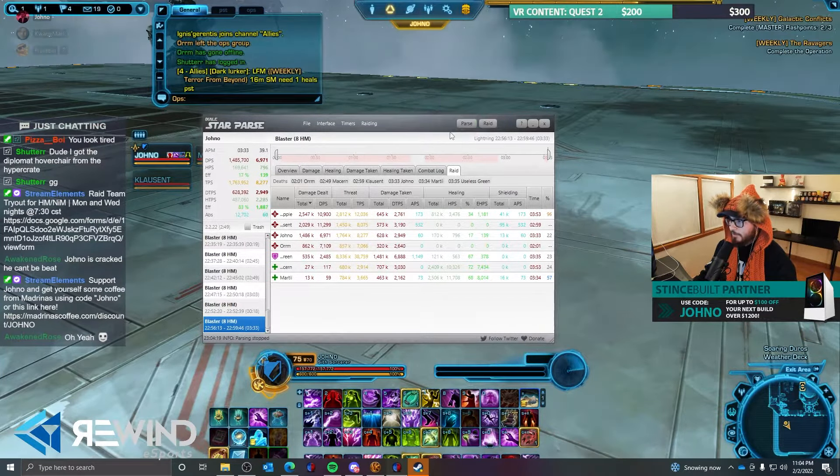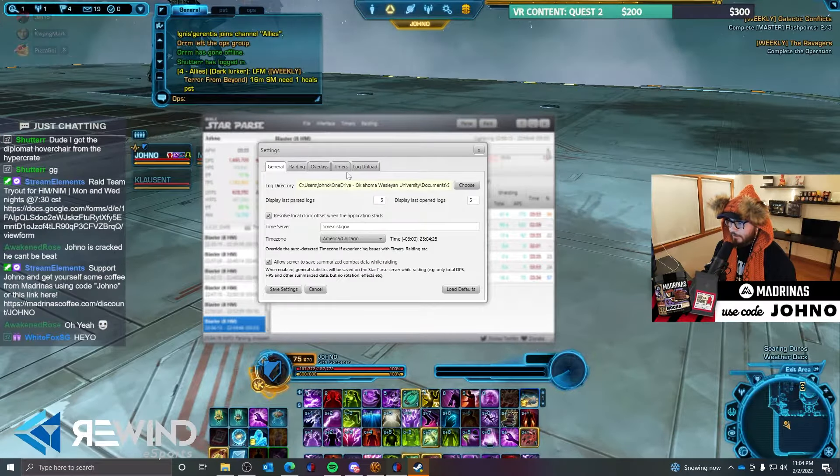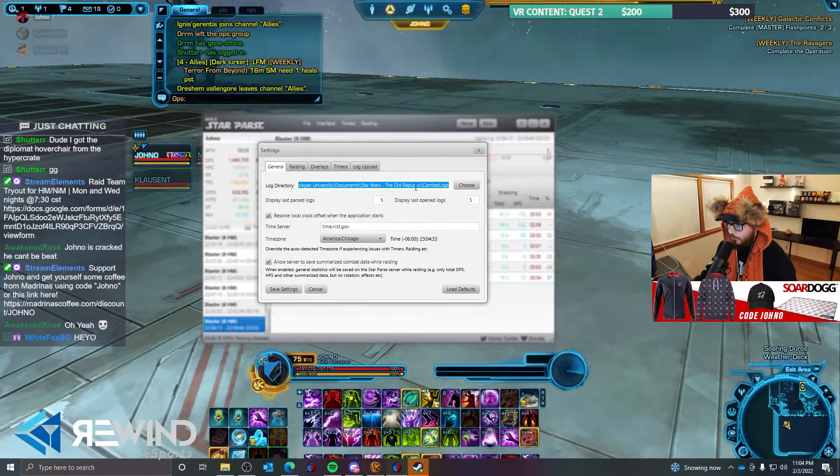You go over to StarParse and both of these buttons won't be checked. Click on Rating, go to Settings, then go to General, and choose your folder. You want to find the folder in your Documents that has Star Wars: The Old Republic and then Combat Logs — go ahead and select that and save your settings.